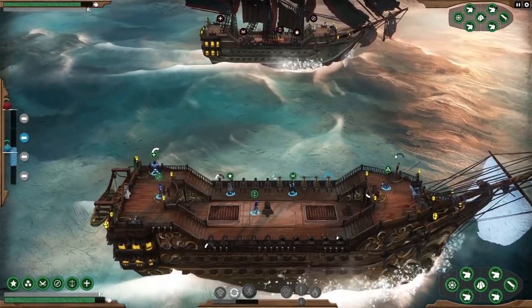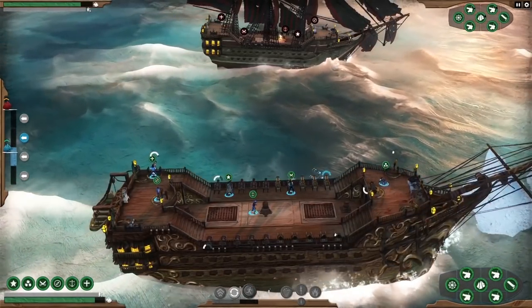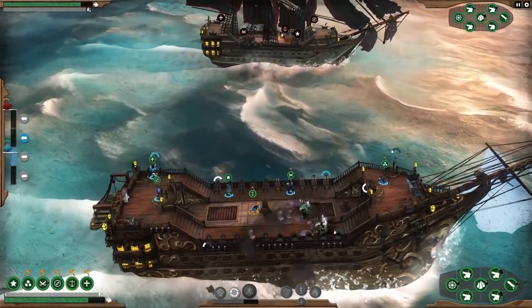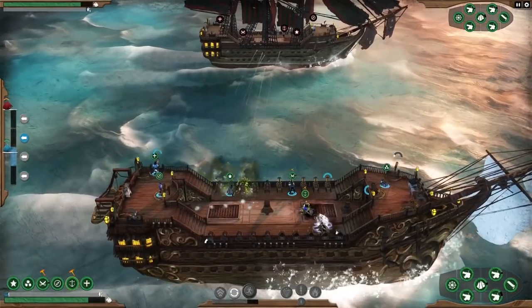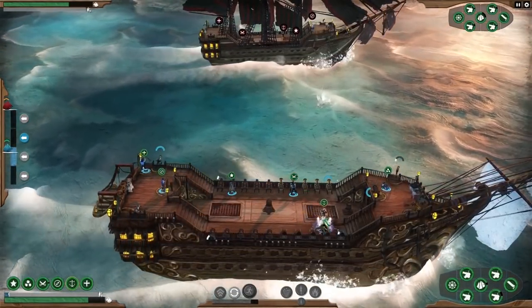It caused a fire on the enemy deck. If left alone fires can spread so their crew are scrambling to extinguish it. We've been hit by a weapon that causes hull cracks. These make the ship take on water and if we take on too much we'll sink.